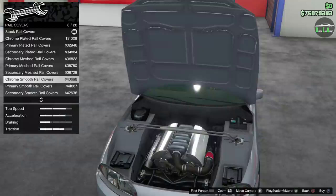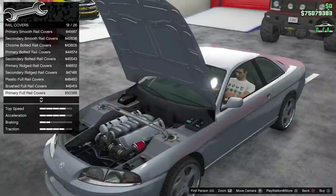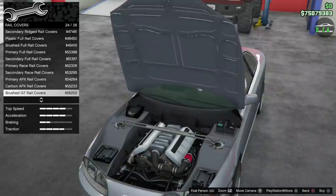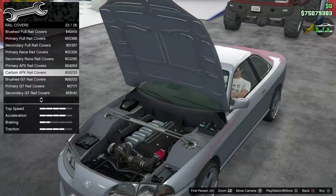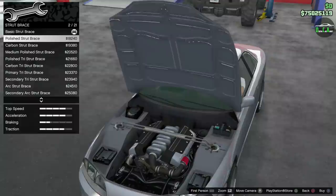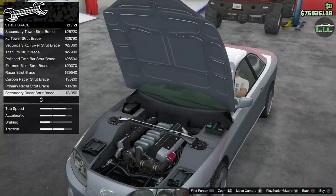Different valve covers — oh, so it covers what we just did. Chrome mesh, that's pretty cool. Smooth rail covers are nice but they cover what we just paid for, which is kind of funny. Ridge rail covers. APX rail covers — that's nice, makes it look a bit more modern. Brush GT — wow, a lot of options. I like the carbon APX ones. Primary APX, let's do that.